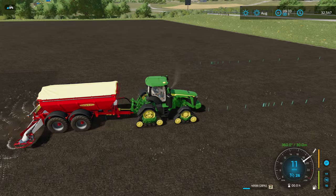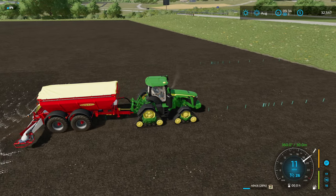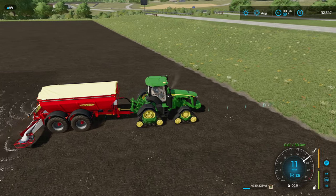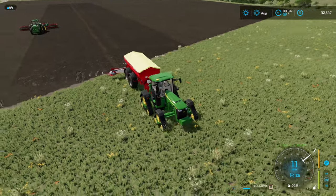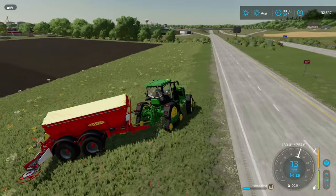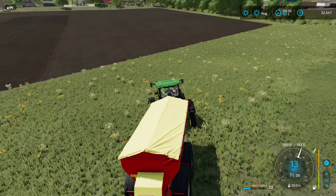That is the GPS available in Farming Simulator 22 right now. I'd imagine at some point we'll see the official GPS as well, but for now we have the Vehicle Control Add-on which adds GPS. The download link is down below. Don't forget the controls: Control W and Alt W — that's really all you need to know.